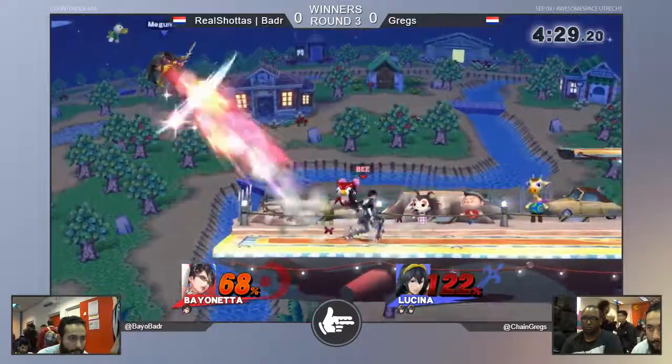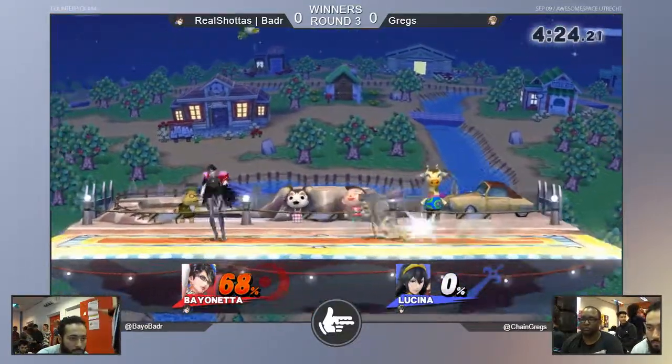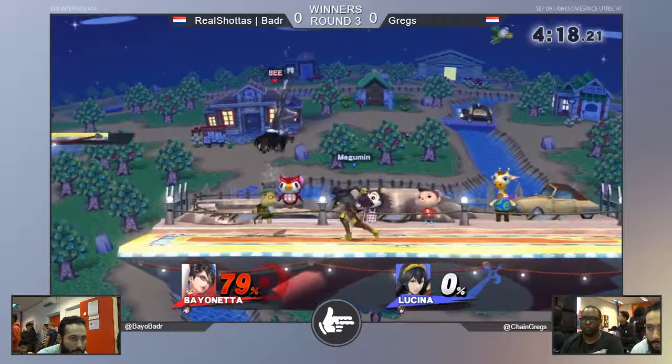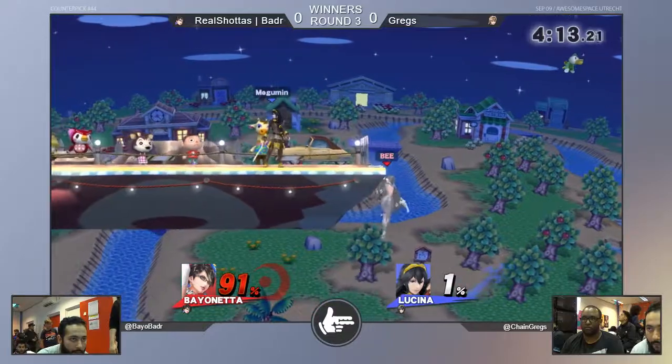But Banner now has Greg at the ledge and accidentally spaced back airs, gonna seal that stock — both at their final stock. Banner still well in this. Lucinas love doing their ledge up-fair, or ledge neutral-B, calling out that standing shield or whatever. But Banner outspacing it very neatly there.